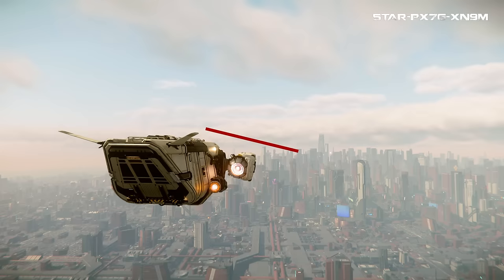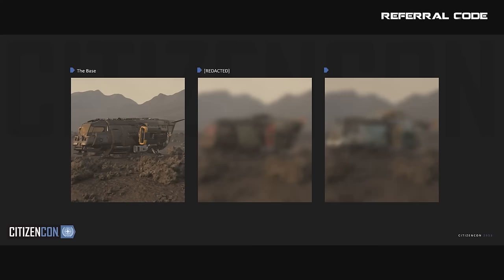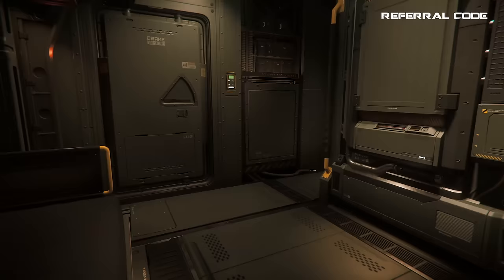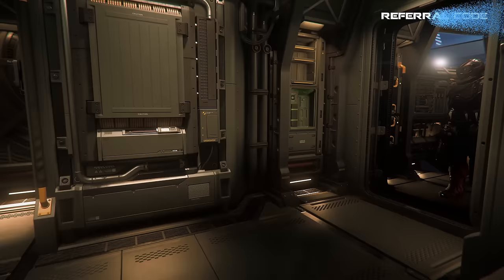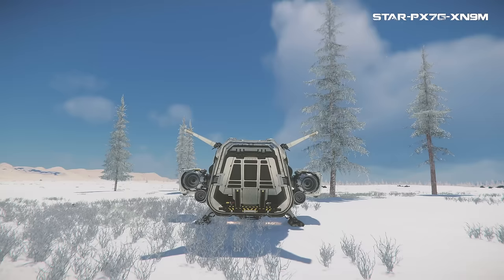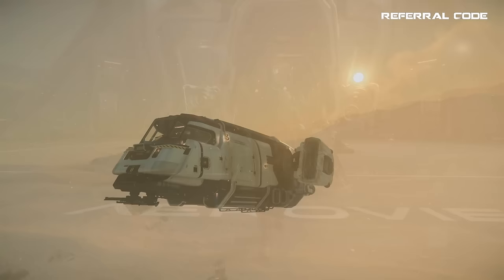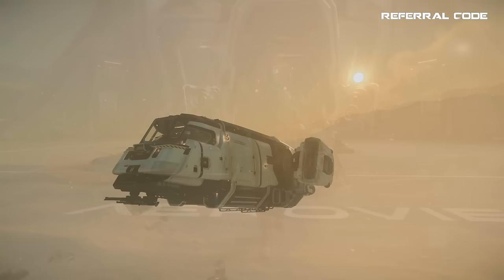Ever since the Cutter came on the scene in late 2022, it has absolutely taken over my pick as the best starter ship to buy, especially for a new player. There are currently three variants out and the original Cutter is still my personal choice. It can do a little bit of everything, flies well, has nice living quarters including a bathroom, decent cargo space, a ramp in the back, and is just cute to boot. At 4 SCU of cargo, it's less than the Titan's 8 SCU, and it's not as good in combat either, but it's also around 25% cheaper.